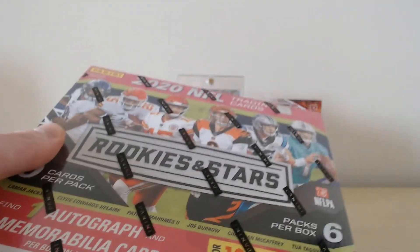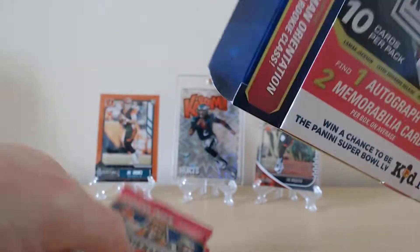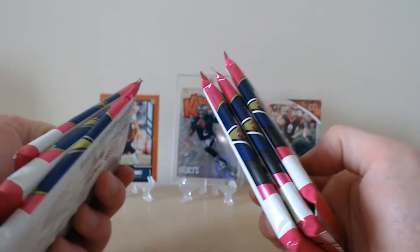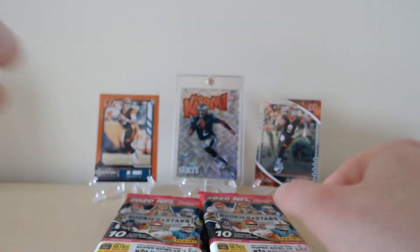As always guys, remember to like, subscribe, and comment down below — what do we think we're going to get out of this Rookies and Stars Longevity box? I don't even think I've seen many of these opened, so I'm not sure where the mems usually are. I've even opened the box the wrong way — you can tell I haven't opened one of these before — but we found a way in. Six packs, 10 cards per pack; try and feel out the mem cards and keep them towards the end.